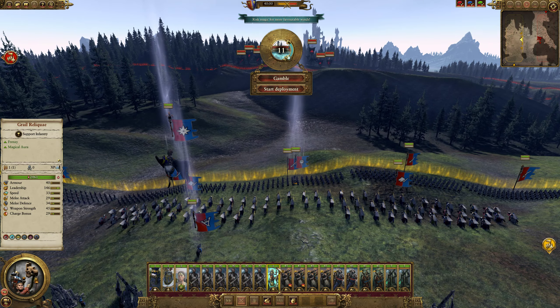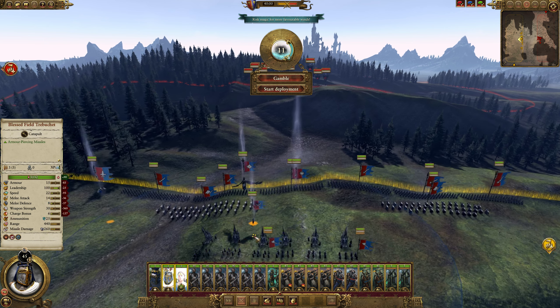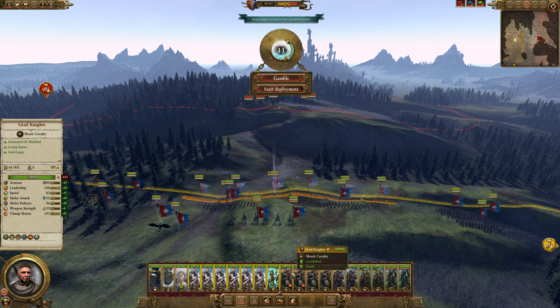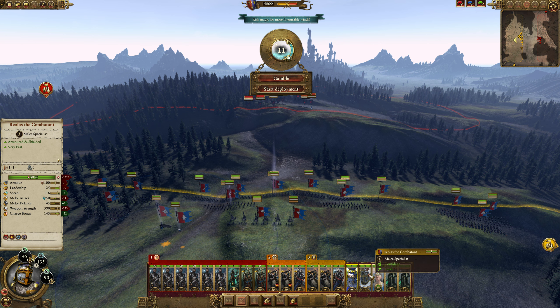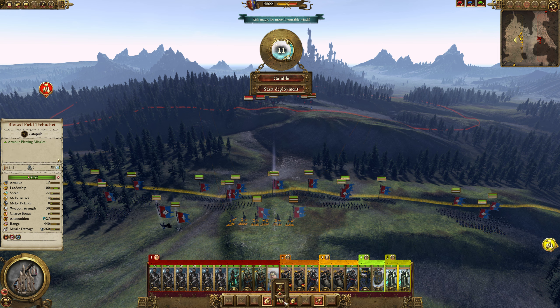We're gonna leave some Grail Guardians — we've got the Grail Relic to help support leadership. We're gonna put her into one of those guardian units. Let's get these units grouped up because it's going to be hard to keep track of them otherwise. The new graphics card is working out great.